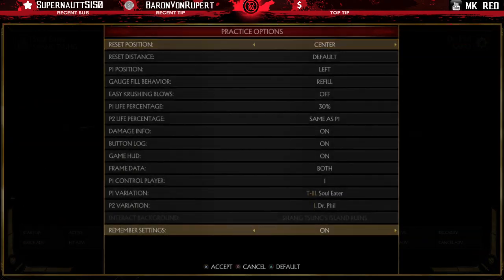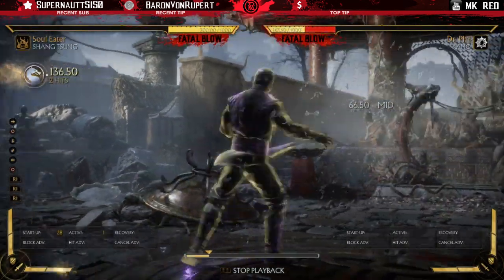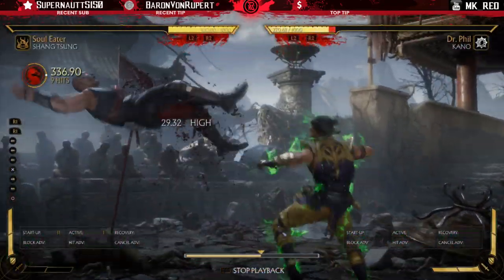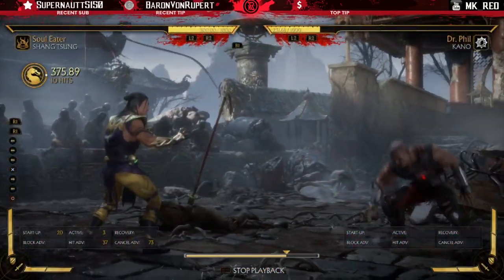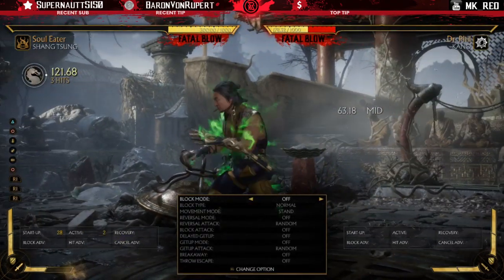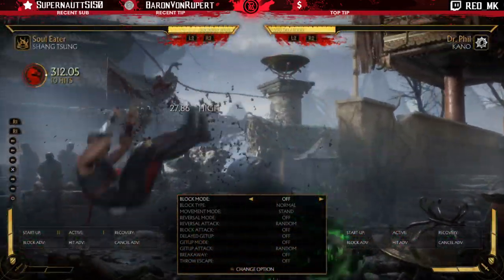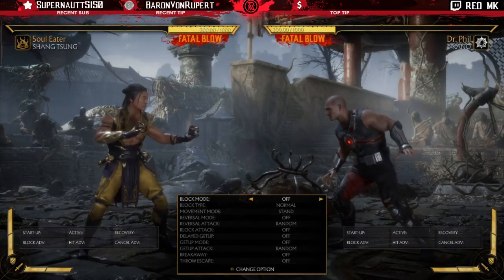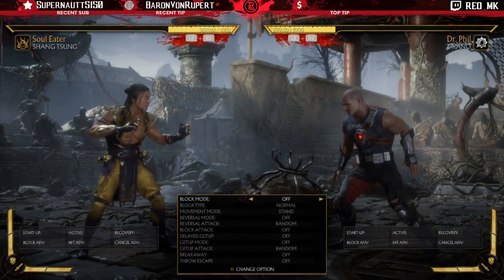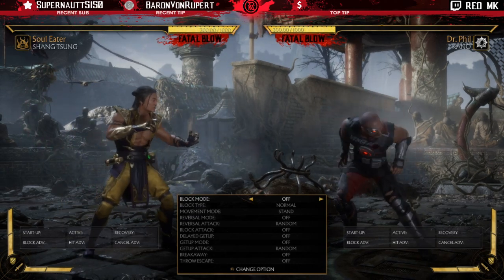In conjunction with Shang's moves you can do a combo like this — it's a simple sample off any string where the roundhouse connects, and using another bar for Ermac's lift you do close to 40% damage. You can apply this combo off any string that works into the roundhouse. Even though it costs two bars, you get a decent amount of damage, so if you're going to win the round off of it I would definitely go for it.